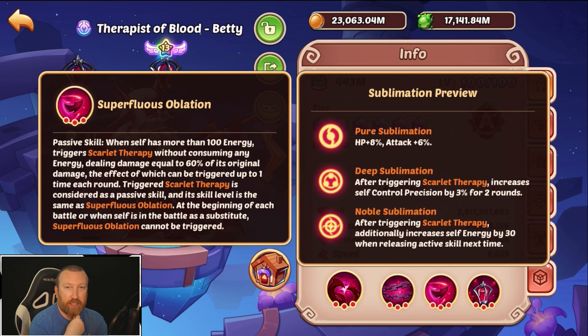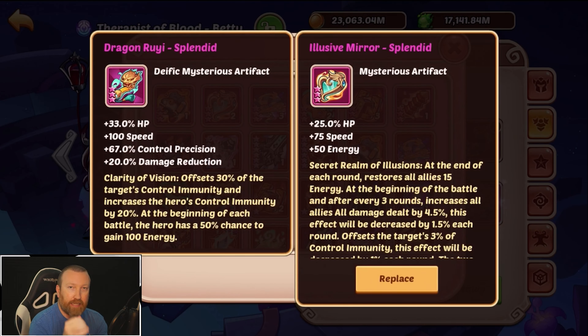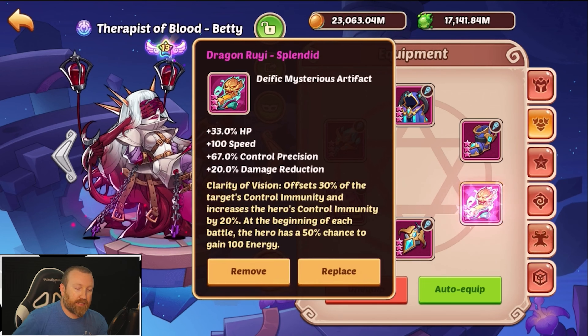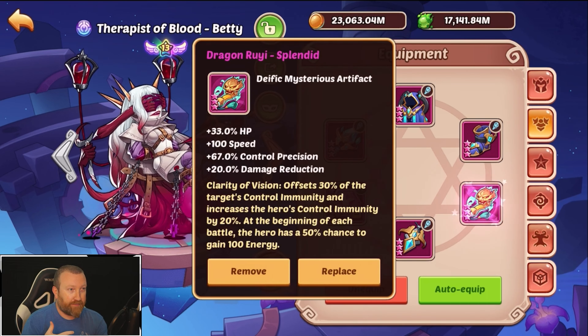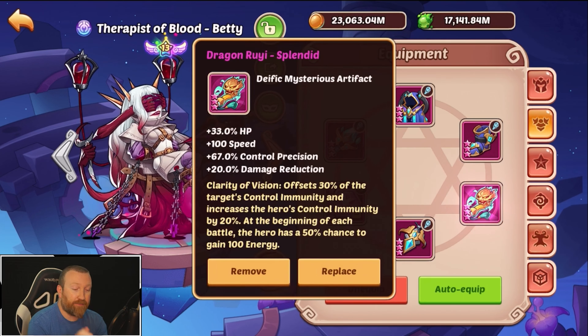Typically that restriction applies if you're running something that gives energy natively, so you start with 100. However, we need to see exactly how this works because I haven't seen it tested yet. Does it still count this 100 energy boost as 'beginning of battle,' or does the beginning of battle happen and then her state changes giving her the energy? That is a very big deal.